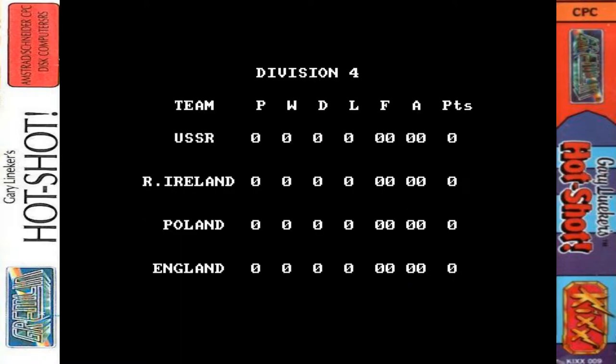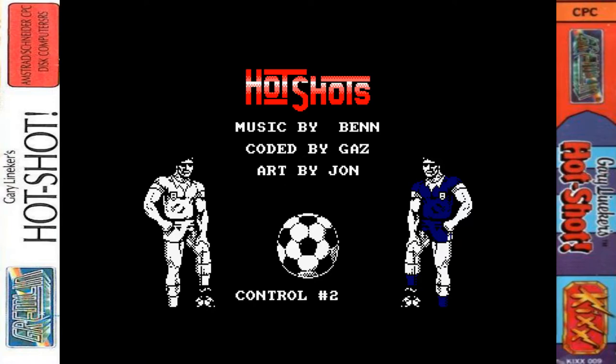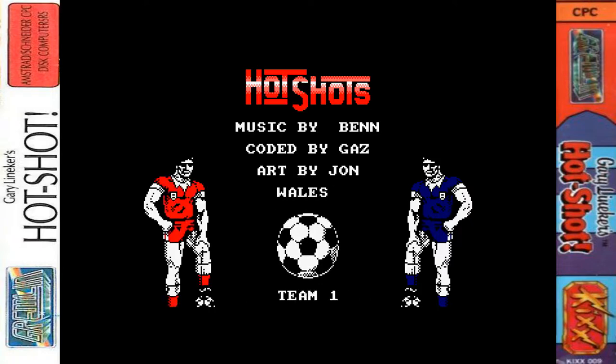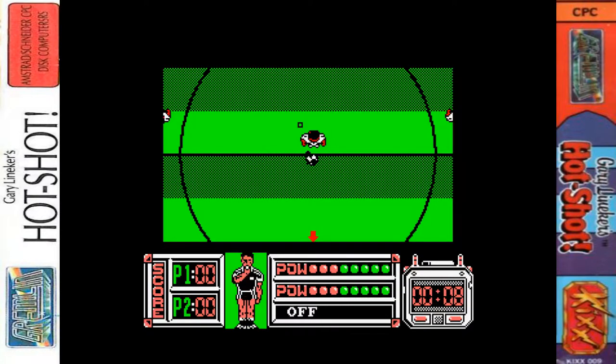As you can see, this game is structured into divisions like the Football League, but they are all international teams. You start off in the fourth division and have to get to the top of the first division. You can change teams and the colours of their strips change as well, which is rather nice.